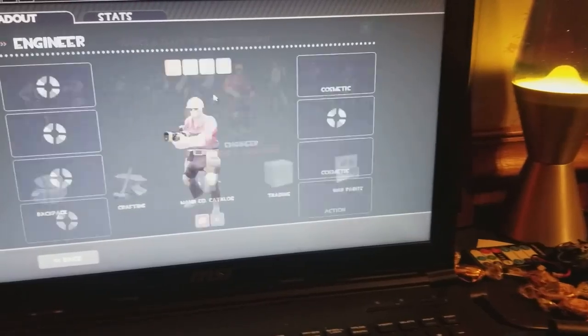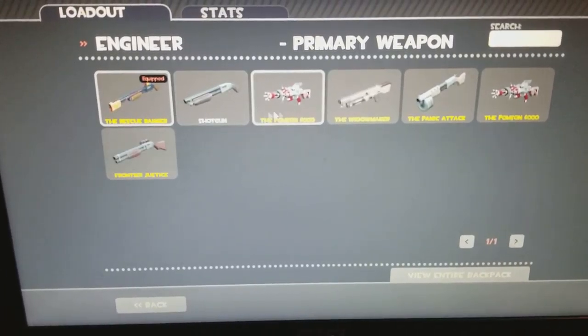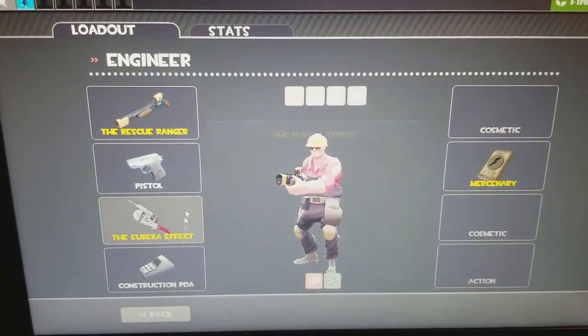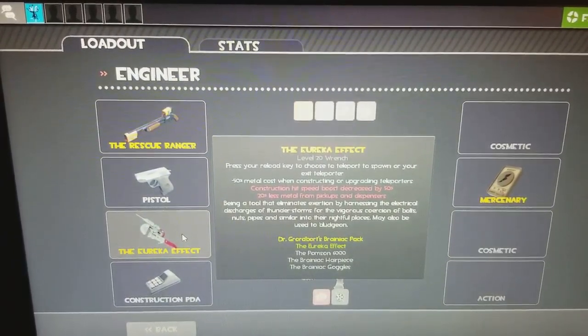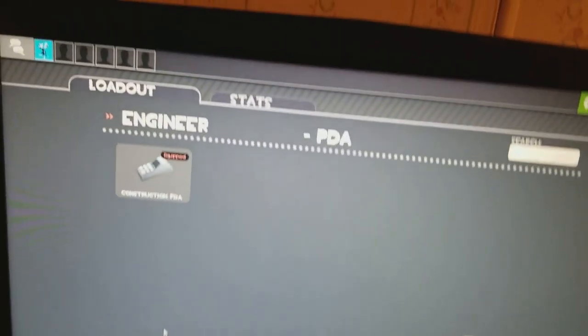My other favorite character is the Engineer. This is my layout. Here's the Rescue Ranger because it helps your sentries if they're going down. I like this because you can press R and go back to your base if you're in trouble.